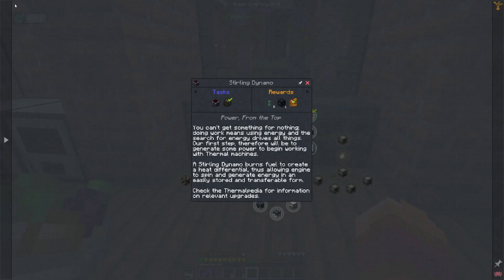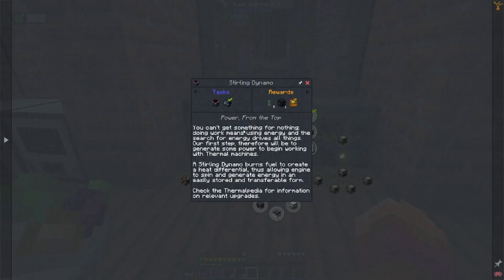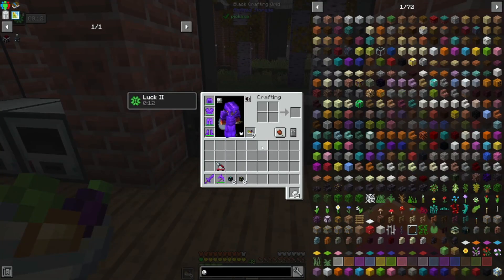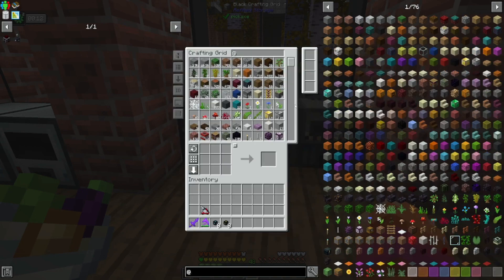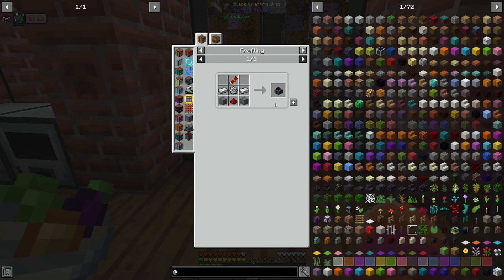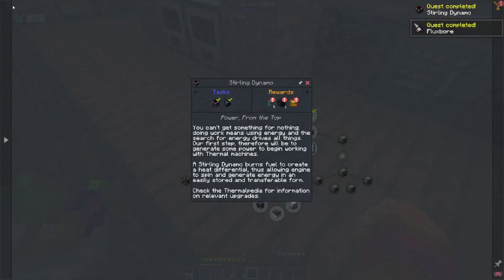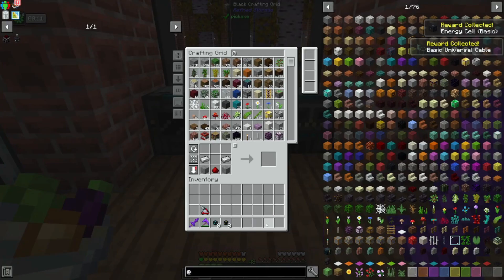So if we take a look at thermal, we might actually have to delve into it at least a little bit here. Screw it — let's go ahead and make the Sterling Dynamo. We may as well, right? It's not too terribly expensive. We just need a gear, and that's that. Now I can get that quest reward that I'm so very much craving. Plus Farmer's Delight is always nice.